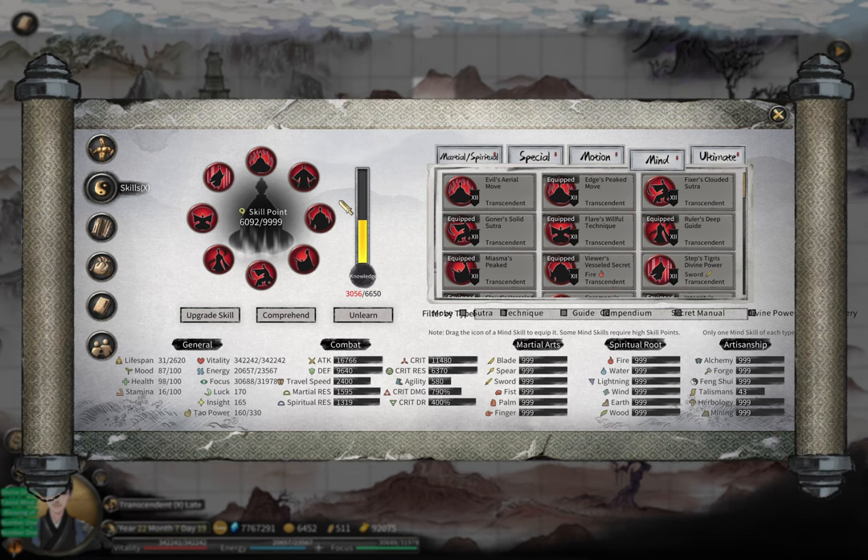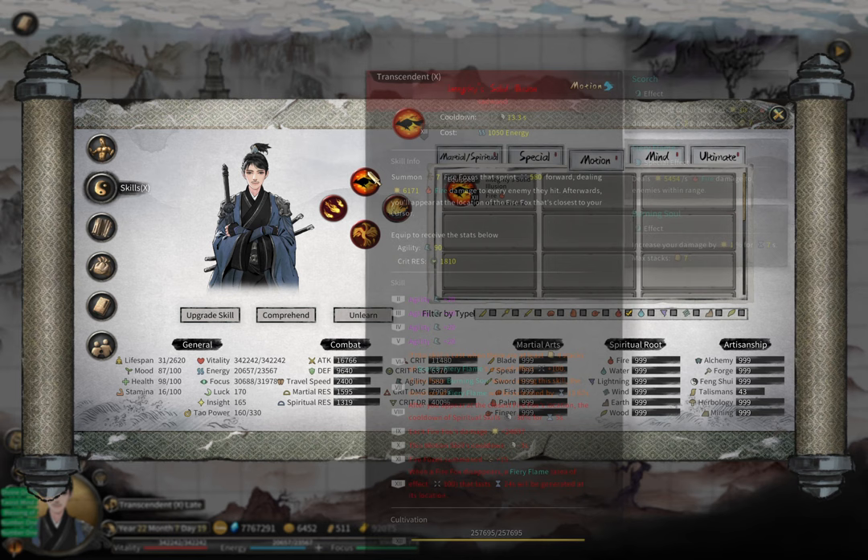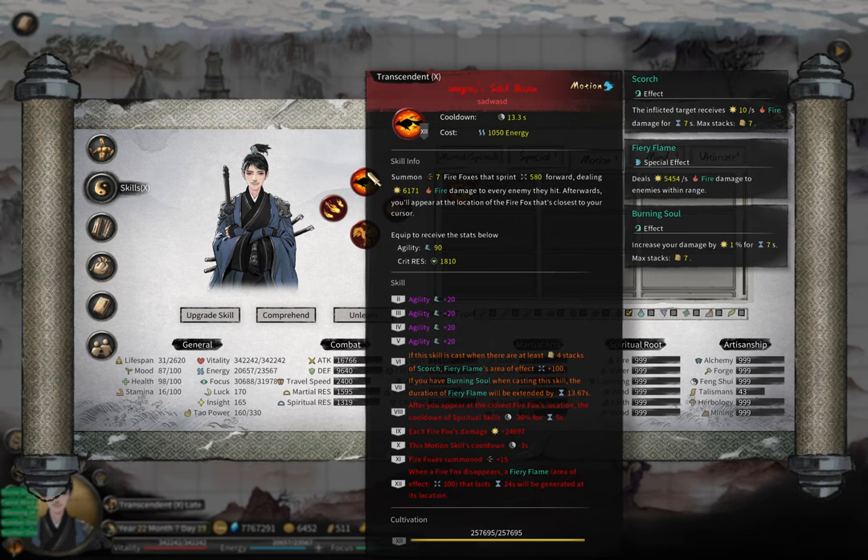This also means that even though fire makes everything work, it won't work with, for example, a lightning build, because for a lightning build you need the lightning secret menu. Now, the second question: how do you generate fairy flames? The answer is in the motion skill — look at the red sub-skills.